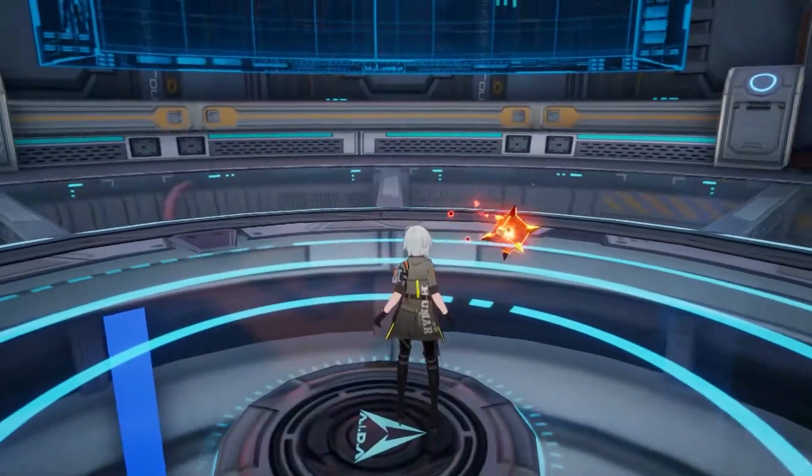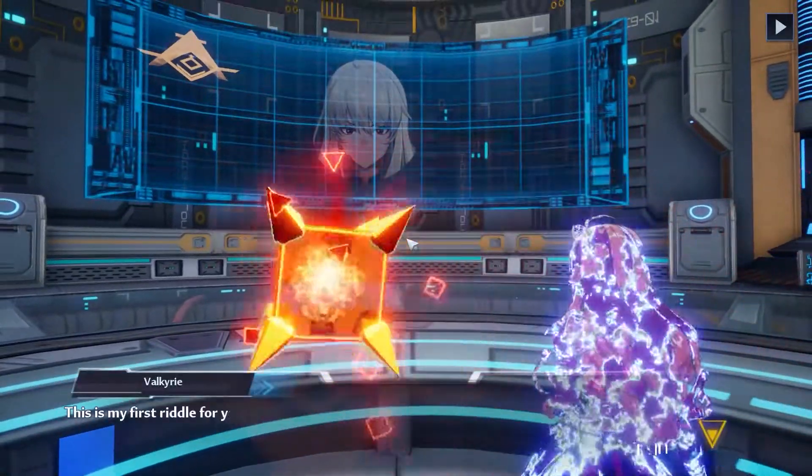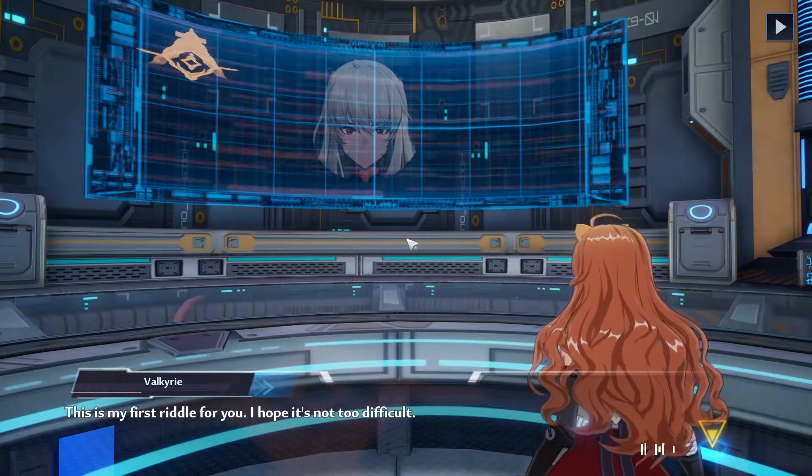In one of the main quests, the NPC called Valkyrie will ask you to find another way to the next level by solving a puzzle.